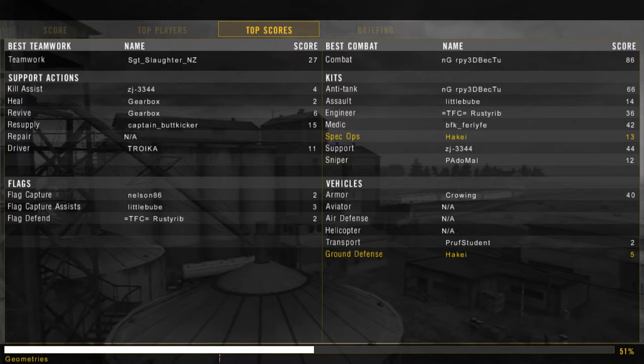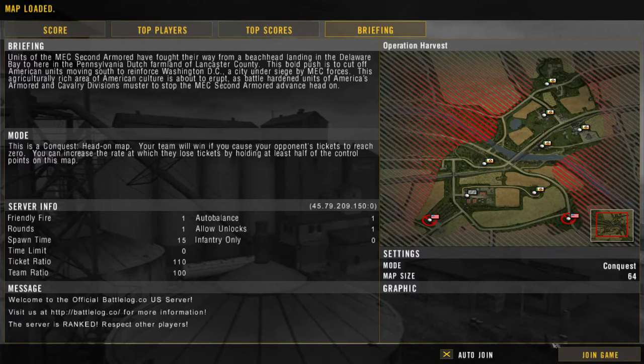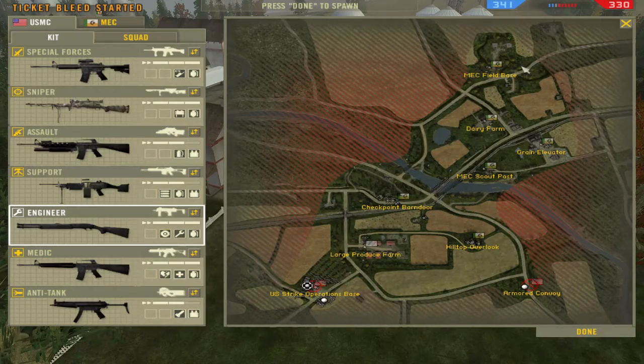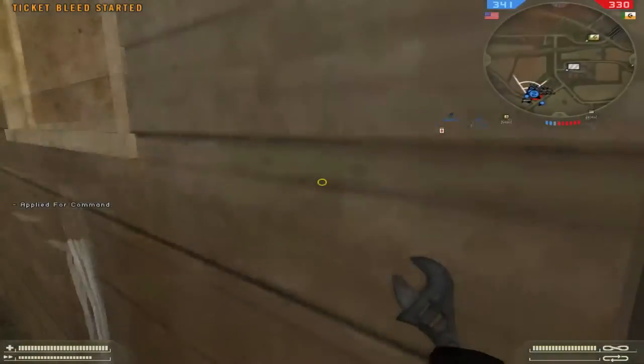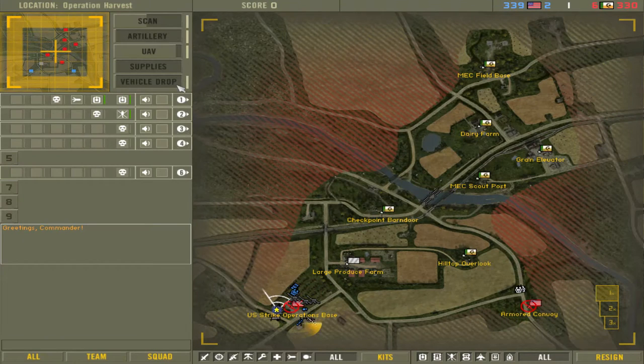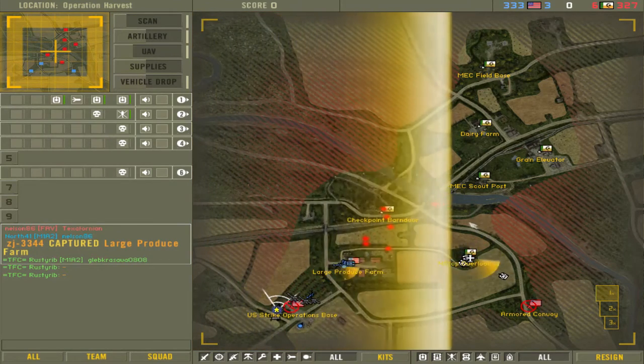Now let's jump into a game to show commanding from the perspective of someone who really wants to win. This is Operation Harvest — we're on the US side. The main aim here is to try and get Mech Field Base, which is really important because that's where the mech chopper spawns. At the start I'm not going to bother putting UAV down yet because no one needs information yet. I'll be communicating with squads throughout. We've got the little bird, so I'll probably put it over Hilltop Lookout since we've got two armors rolling there.